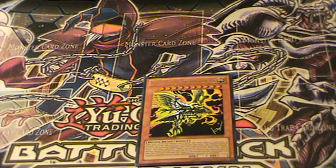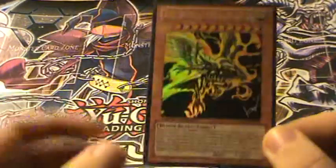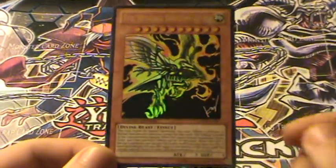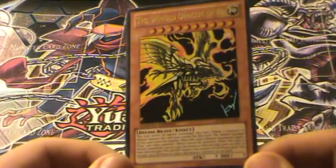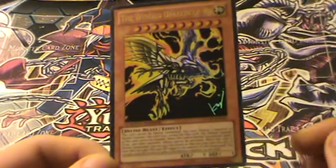But after he's summoned, it's fair game. The Winged Dragon of Ra can be affected by anything — traps, spells, or monster effects — which makes him very vulnerable. He's a very high risk card, which I'll get to in a second.